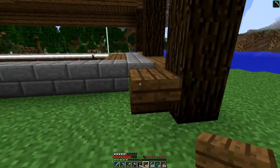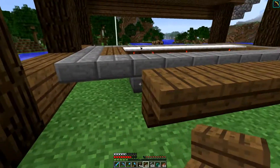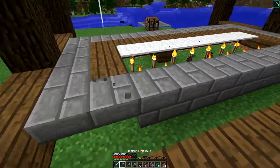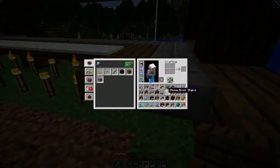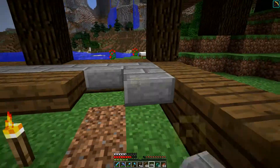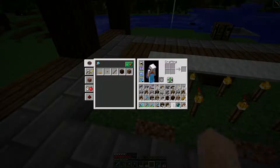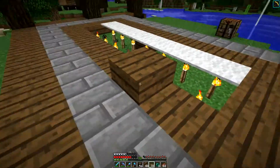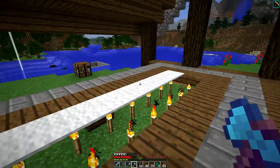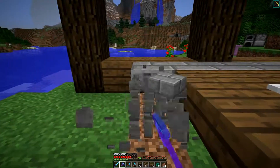We can get the floor in the middle. I want plenty of light because I don't really want to go into one of these places and have mobs attacking us — don't like mobs, they hurt. We'll get some slabs around the edge, and you see the depth I'm going for. I think we might be able to do it with this design.